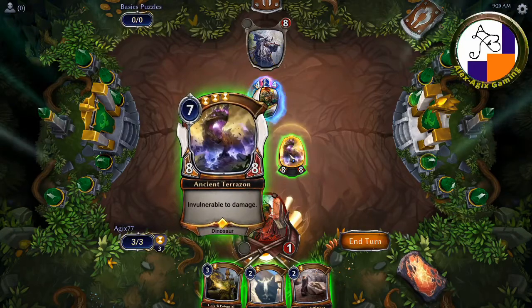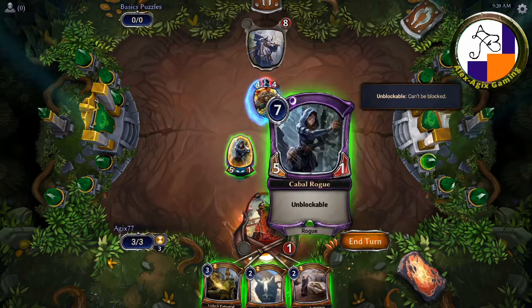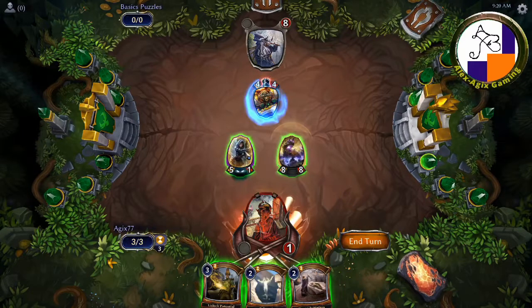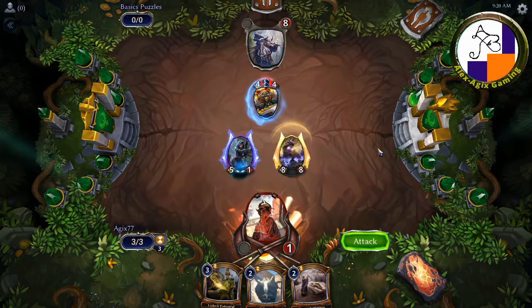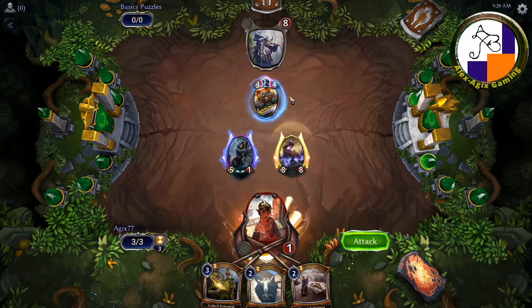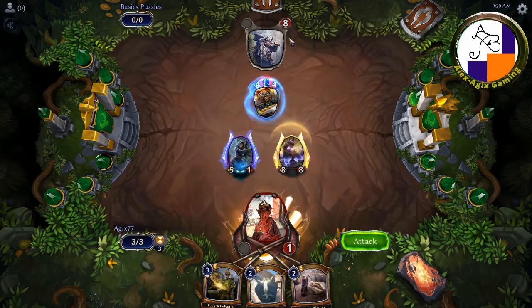I have this Ancient Terrazon, which is an 8-8 — it can't be damaged. And I have a 5-1 unblockable. Before looking at my cards, if I just attacked all out, the enemy is not going to block the 5-1 because they can survive with 5. But if they block with their unit, the 8-8 will hit them and they'll have zero life and they'll die.